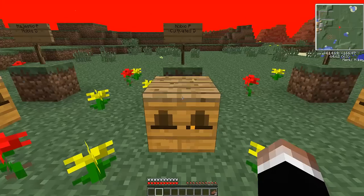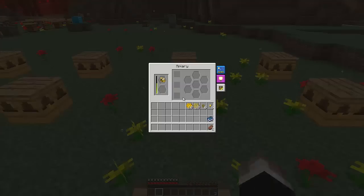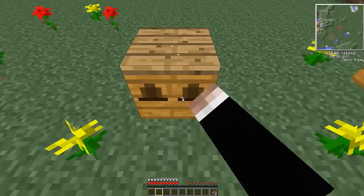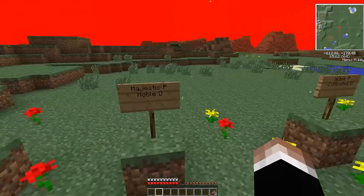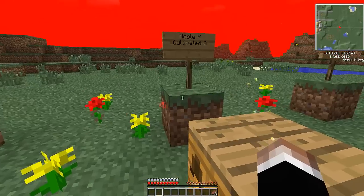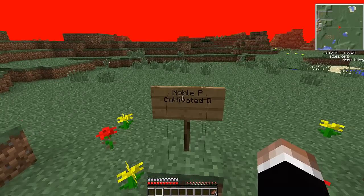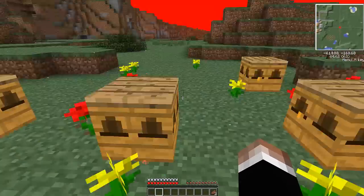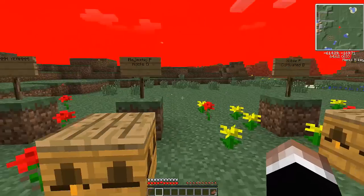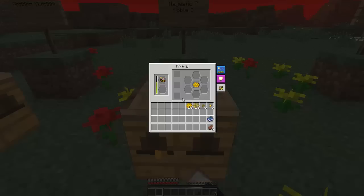Once you get a noble princess, you can mix it with a cultivated drone — I recommend using pures. These guys are going to breed, and if you're lucky, you're looking to get a majestic princess. You want to do the same kind of purification process from before. Purify them down so it's a pure noble princess and a pure cultivated drone before you start breeding them. What you're looking to get out of this line — the noble princess and cultivated drone — is a majestic princess.